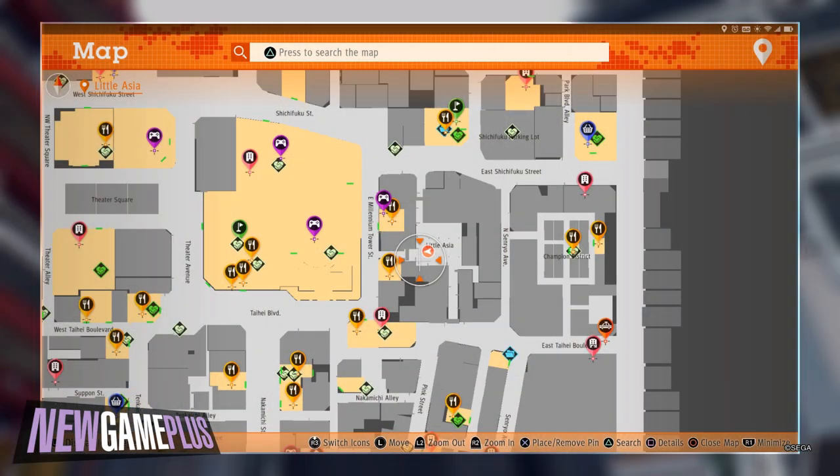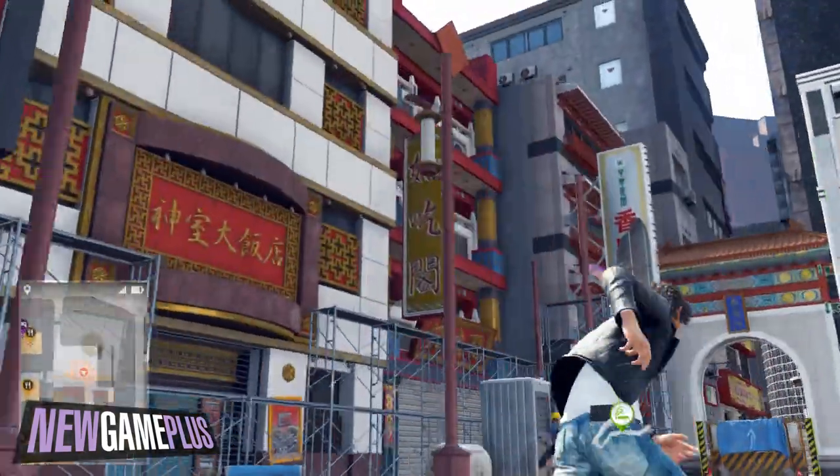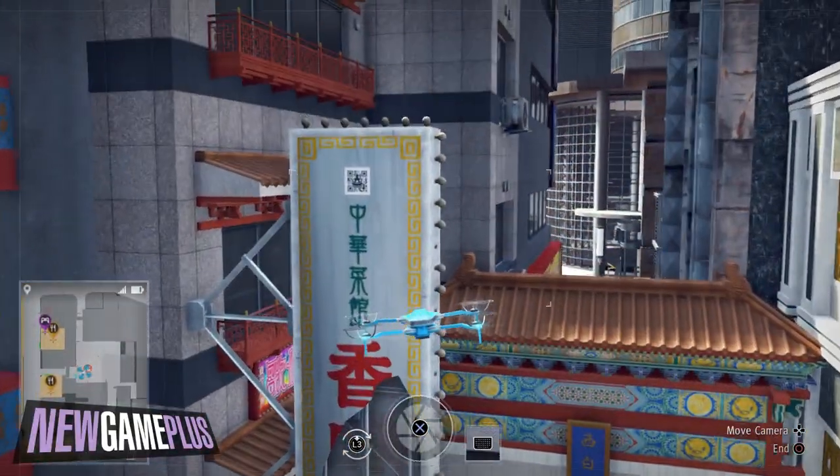For the sixth code, locate where Little Asia used to be and look for the large white and yellow sign that's half broken. You'll be able to see the code a few stories up if you came in through the southern entrance.